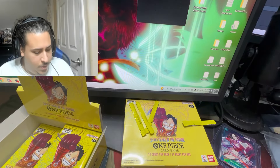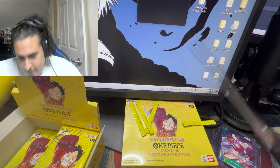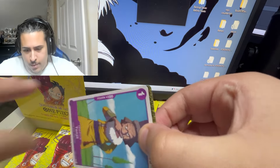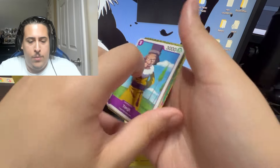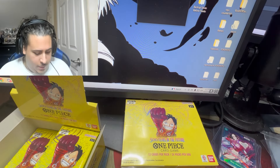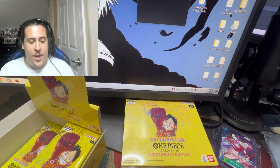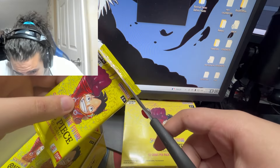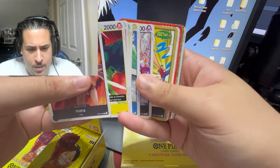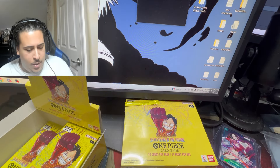It has to even out, right boys? Pack six: Kaku — half a playset of this as well, really nice. I'm calling a leader pack here — and yep, leader pack: Jewelry Bonnie and two rares, I was right. We're halfway almost done with the left side. Monkey D. Dragon and alt art — I'm close to a playset of that.